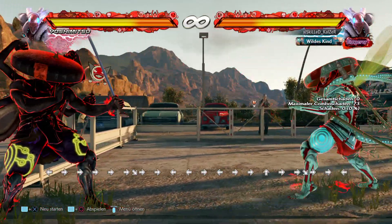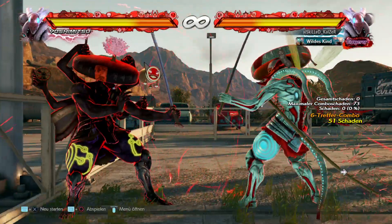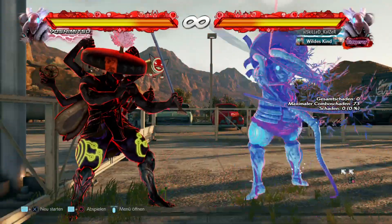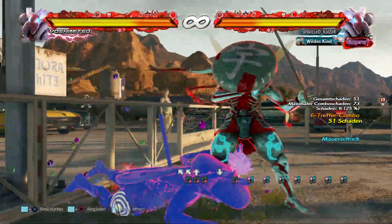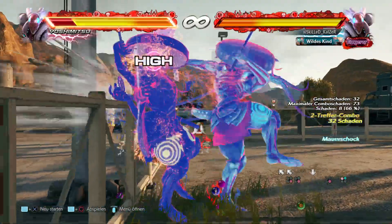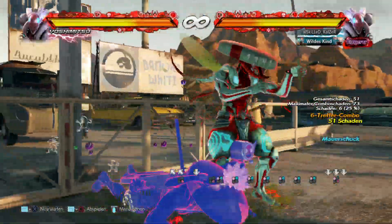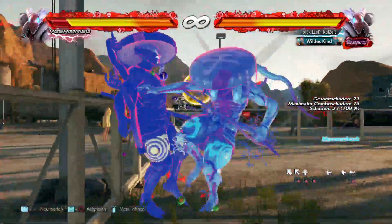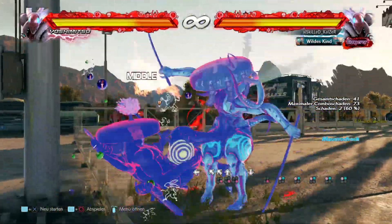The first combo I'm going to show is the one I'll use after a clean wall splat: sidestep 4 into 1+2 Kitcho, which leaves you back-turned and gives very good oki — a mix-up between the mid into a guaranteed down 1, or just the down 1 by itself. If they stay on the ground or you expect them to block neutral, you can also do a suicide for 66 damage. Suicide comes out very fast and I don't think there's a way to avoid it on quick rise, which will make Yoshimitsu a lot more viable.